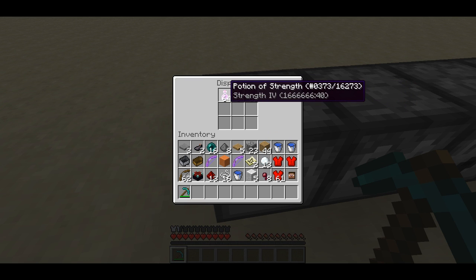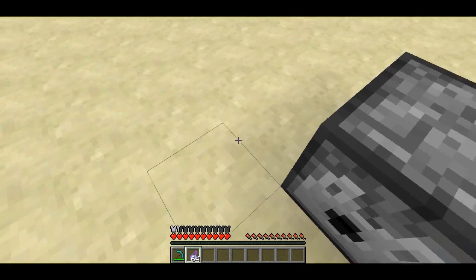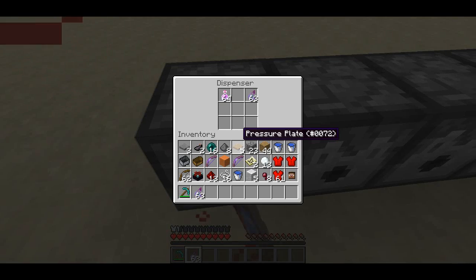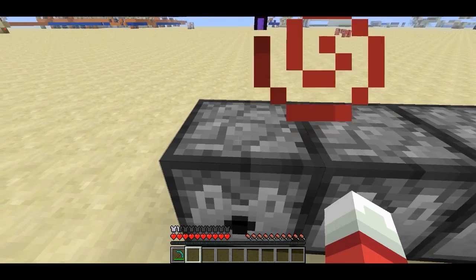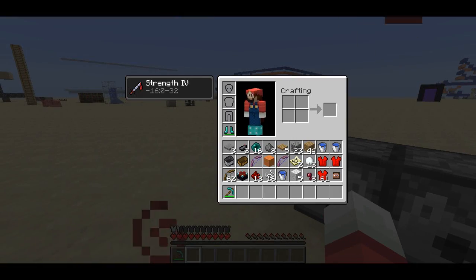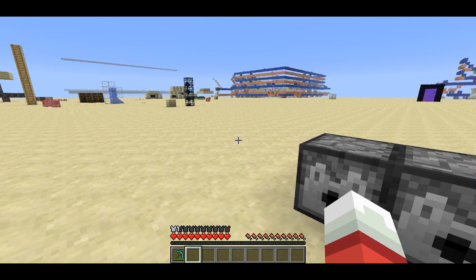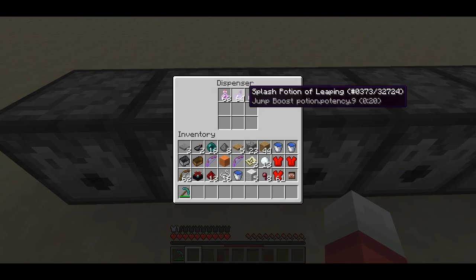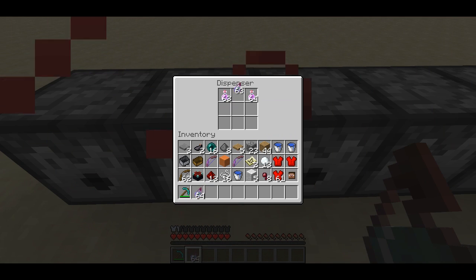For instance, here's a Strength 4 potion that lasts like 1.6 million minutes. Let's splash myself with that. Wow, it can't even render the time right. But that's going to last basically forever. So I have the Strength 4 effect — of course, Strength 4 is also an effect that you can't get normally.